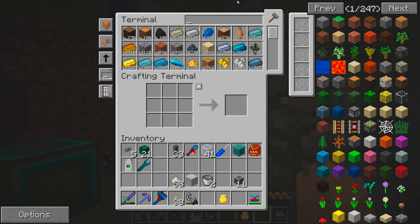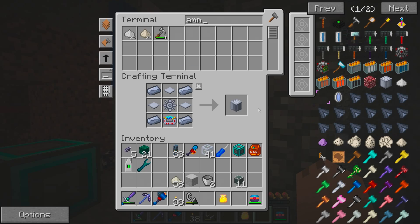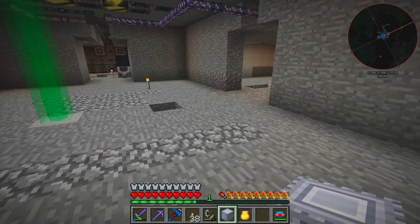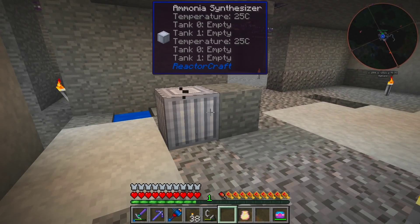What we're going to do is get ourselves an ammonia synthesizer. Crafted like so - ammonia synthesizer. The ammonia synthesizer doesn't need any power. So we're going to stick that right here, but it has to be hot.